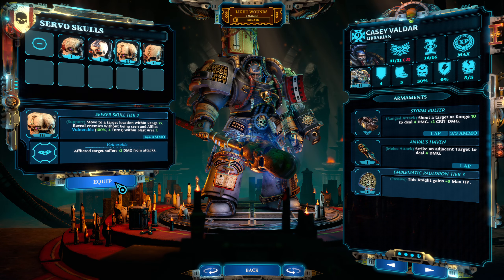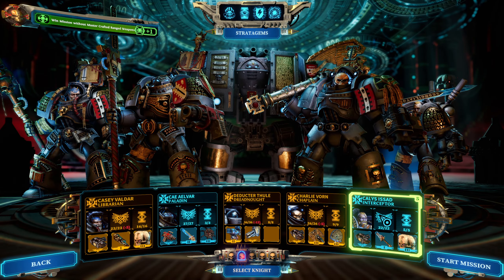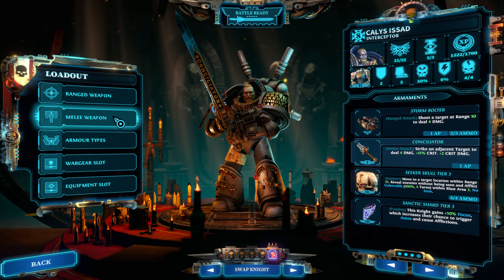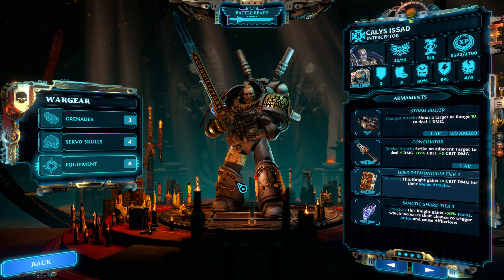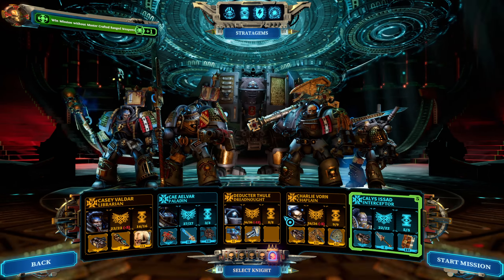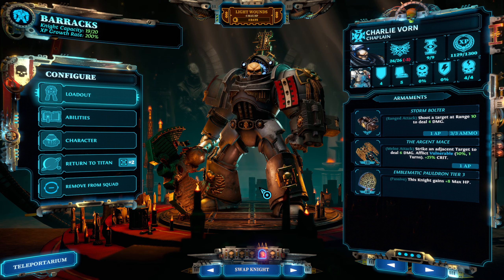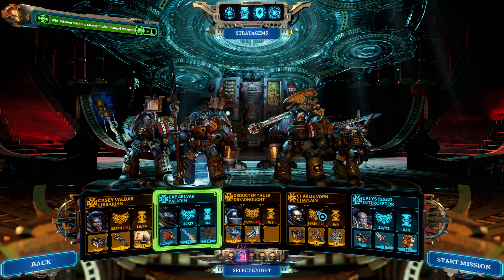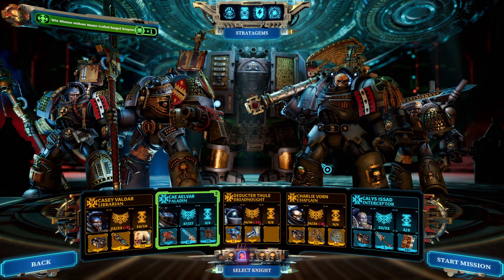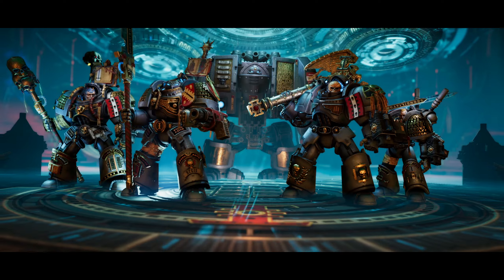Casey should be fine. I know you only have 18 hit points, buddy, but you should be okay. The reason is this Labor Demonicum - I might need that damage. Charlie definitely needs an Emblematic Pauldron, points are a little low. I want the Imperium Brain Mines. Let's try this - we should still win, but it'll be different.